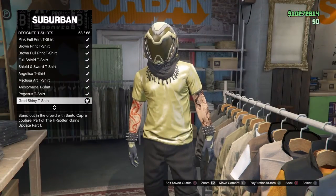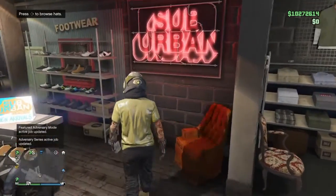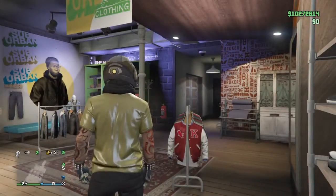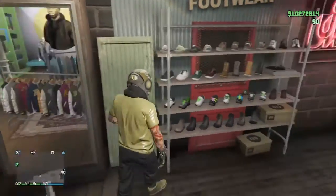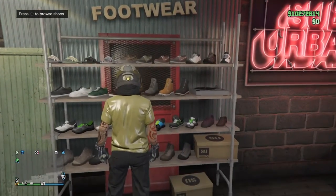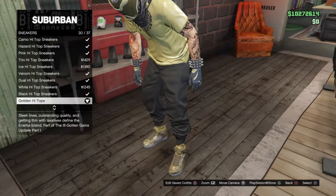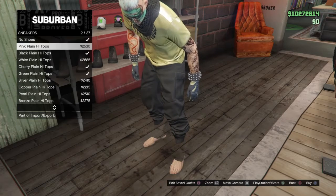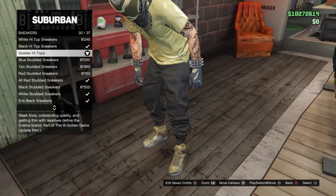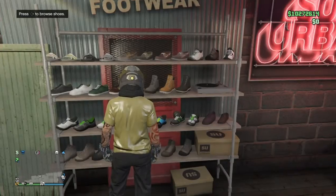Now go over to shoes. Go close to the bottom and you'll find the Golden High Tops — they're probably about two to seven thousand dollars, not expensive. Just buy those and equip them.